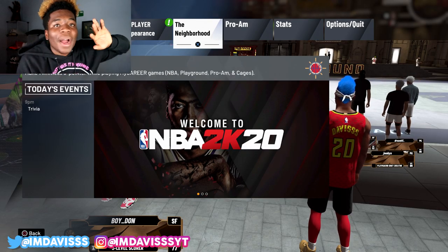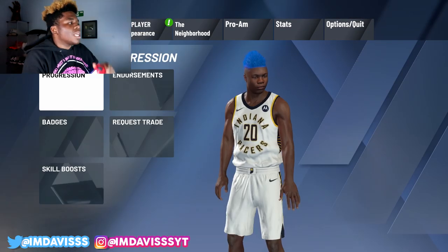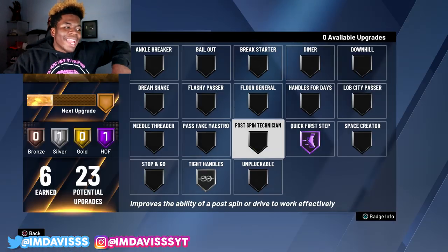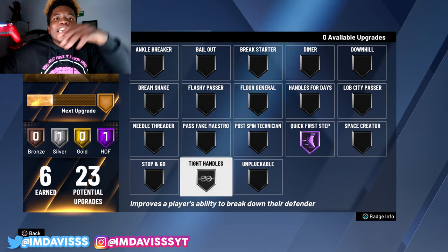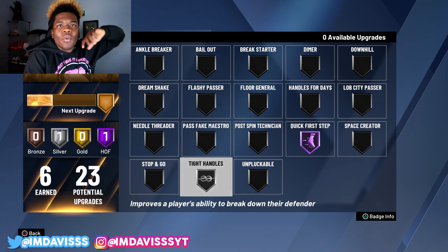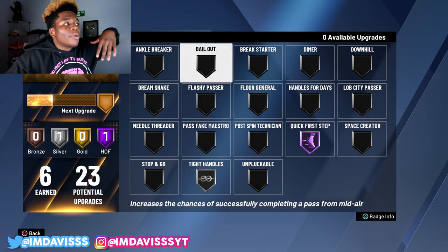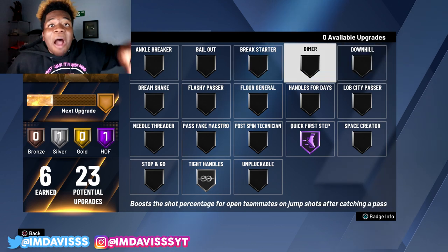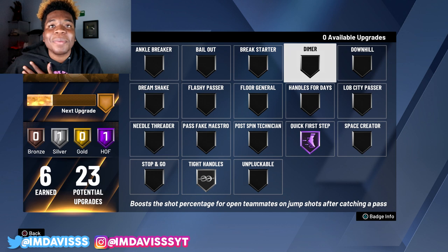Now, this next part of the video is for my dribbling badges. I'm going to keep it 100 with you guys — Hall of Fame Quick First Step is what I'm rocking with. I do have Tight Handles on silver, but it's one of those badges that just doesn't activate. So I'm contemplating with my next upgrade removing Tight Handles altogether and putting it on Ankle Breaker or a Dimer. Now I'm going to show you guys a gameplay of how effective Quick First Step can be.